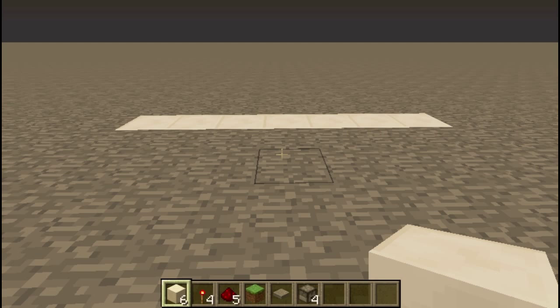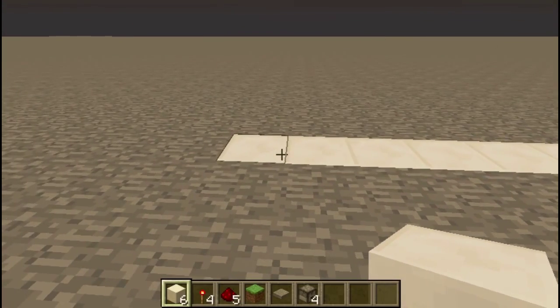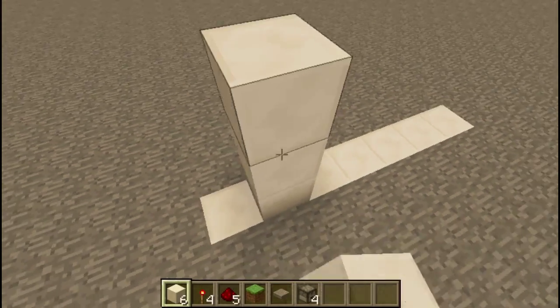To begin this build you're gonna need all the items that are in my hopper, and you're gonna want to start off with a 1 by 7 wide area and begin by building this shape right here.